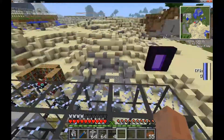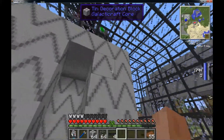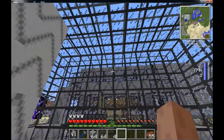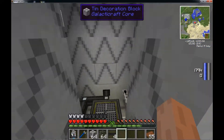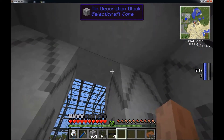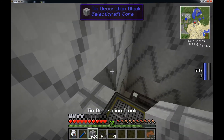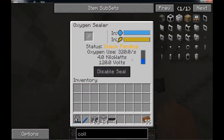But before I go any further, let me show you what my issue is. So here's a little test. I built this big room and I tried to seal it and it wouldn't seal, so I thought maybe I just have a spot missing. To test that, I made this little box — basically a really small box that has all this tin decoration block as the block that seals it. I'll close this up and turn this on. It said it's sealed.